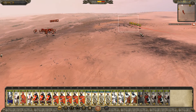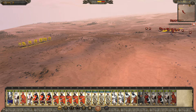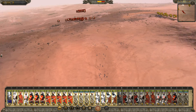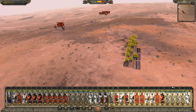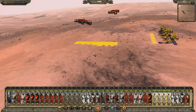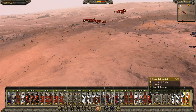Their reinforcements are coming from behind so we should have enough time to take them out here. Army composition — spearmen in the front, let's get everyone running. Archers sort of behind. Cavalry — let's do three units. We should probably do two and two actually.